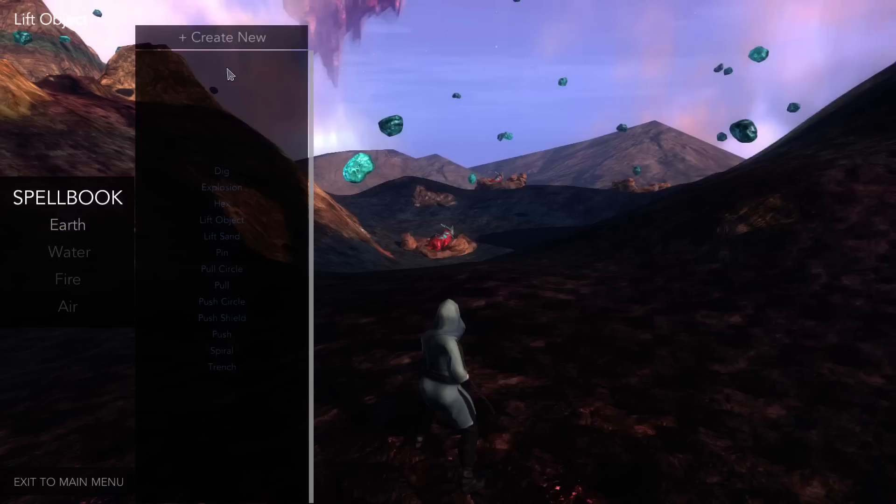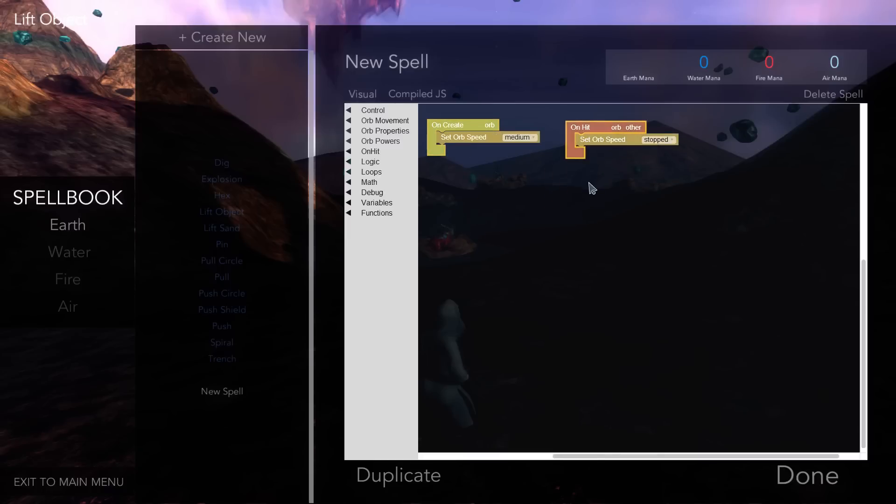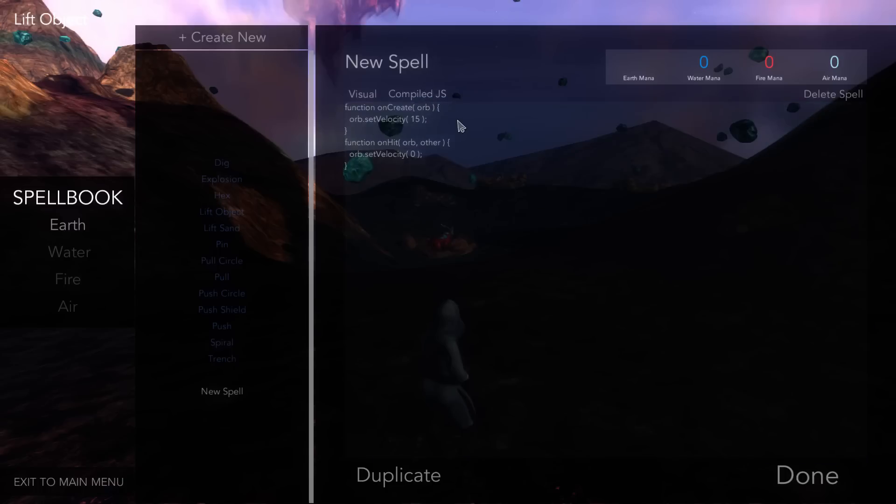We're going to go to Earth Spells, because that's the only kind of spell you can create right now, and we're going to go to New Spell. This is a visual code editor called Blocky, and the devs are using this to make coding spells more accessible than it would be if we had to write it out in JavaScript longhand.